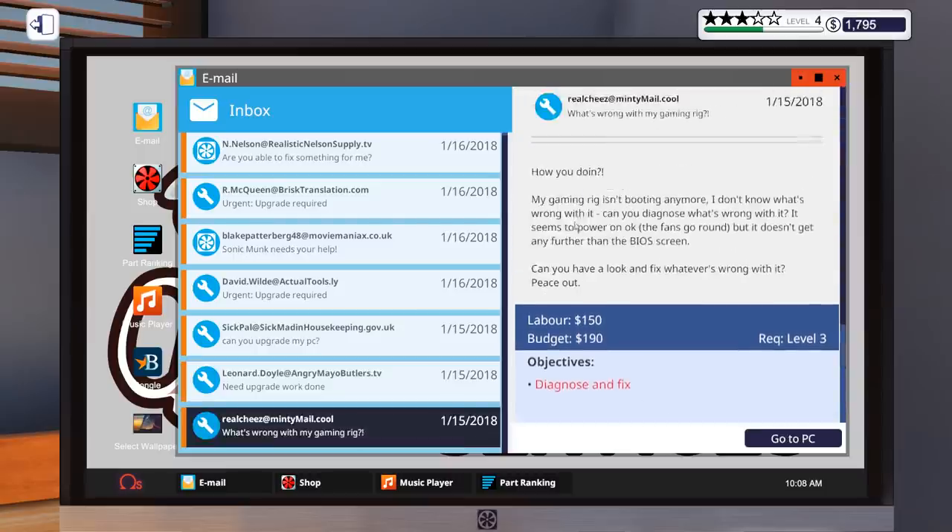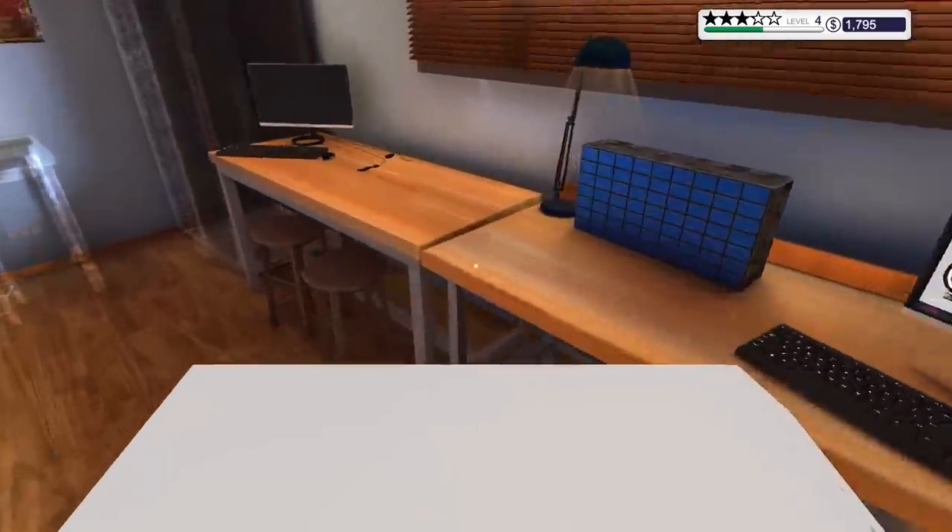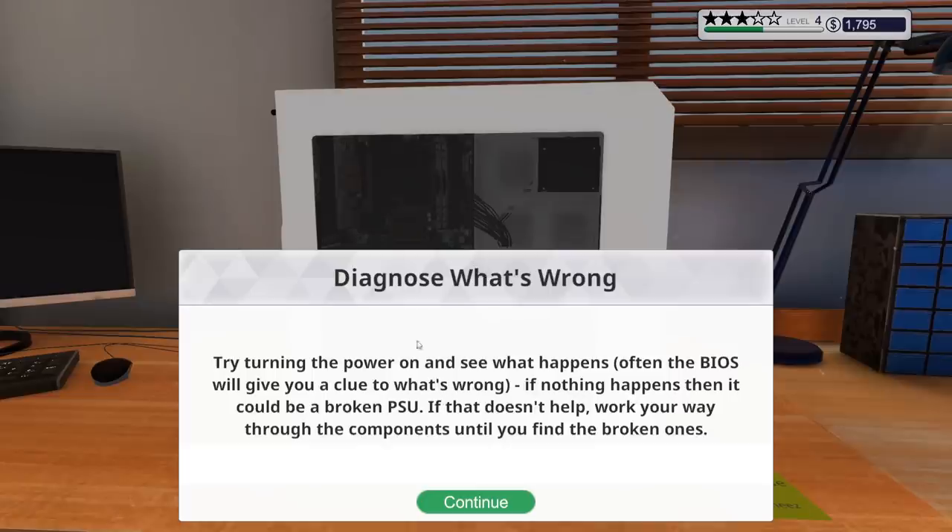The email says: 'My gaming rig isn't booting anymore. I don't know what's wrong with it. Can you diagnose? It seems to power on okay, the fans go around, but it doesn't get any further past the BIOS screen.' That could be a number of things. Diagnose what's wrong — turn the power on to see what happens. If nothing happens then it could be a broken PSU. If that doesn't help, work your way through the components until you find the broken one.